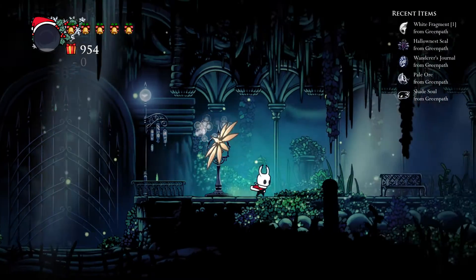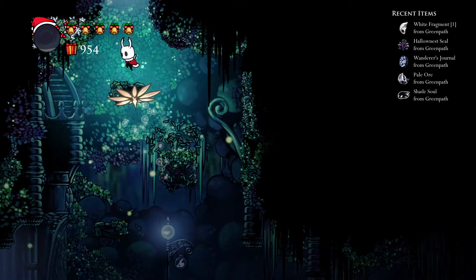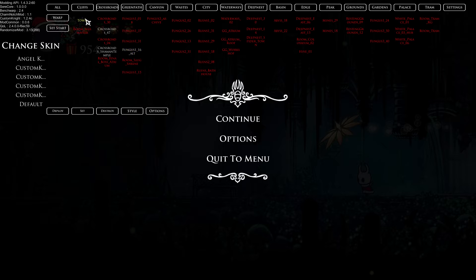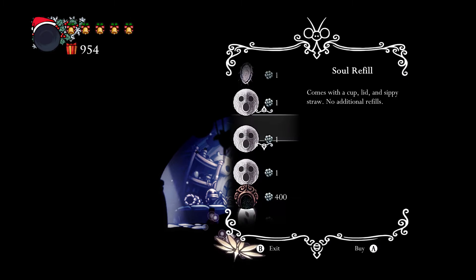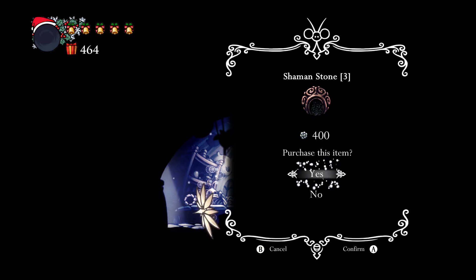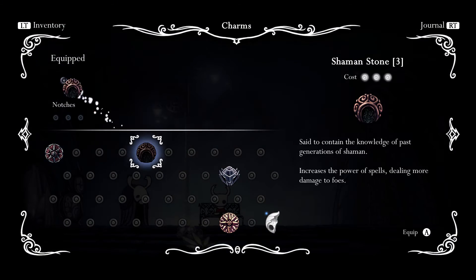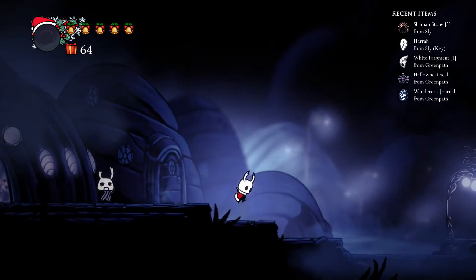That's the second white fragment - I'm literally gonna be able to beat the game. I could just beat the game, actually, by the last streamer and beat the game. I can literally just beat the game. I didn't even think about that. Hey Sly, where's that Hera? There it is. I can't buy Shaman Stone. But I'm basically geared better than most low percent speedruns. I don't even really need the other white fragment - slash - Shade Soul.